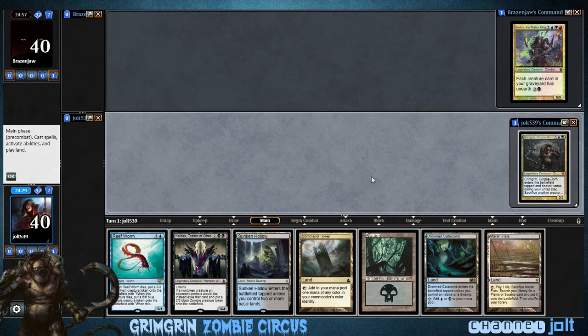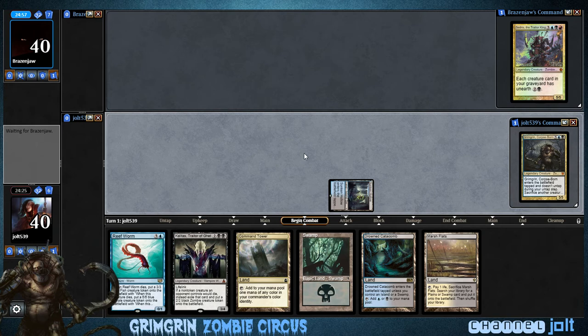Get Grim Grim going. Right now I'm gonna play Sunken Hollow, cause we don't have anything costing one or two, and that way we can come in and play tapped.